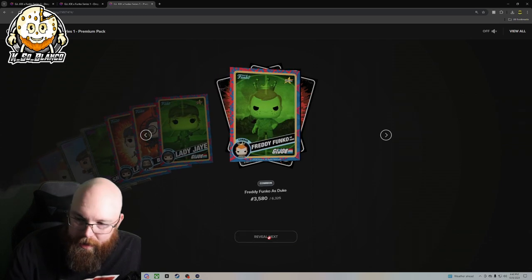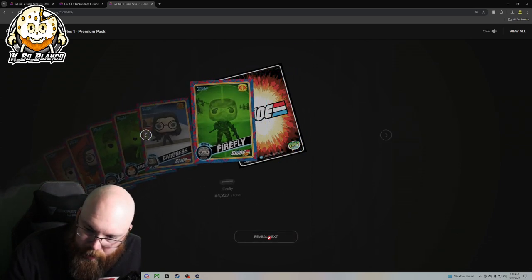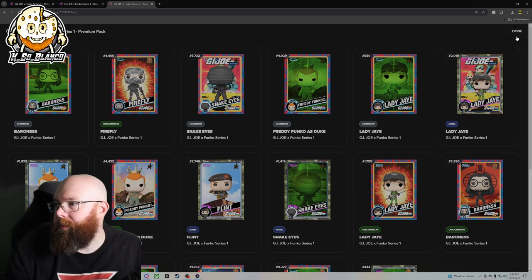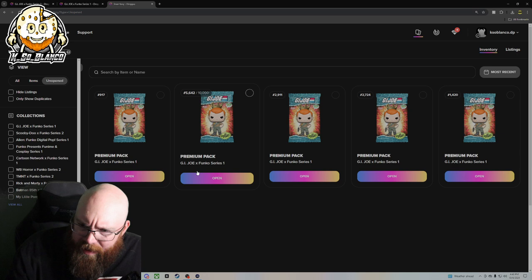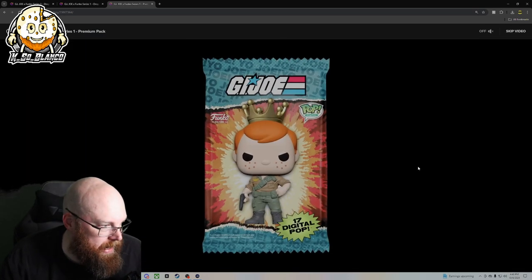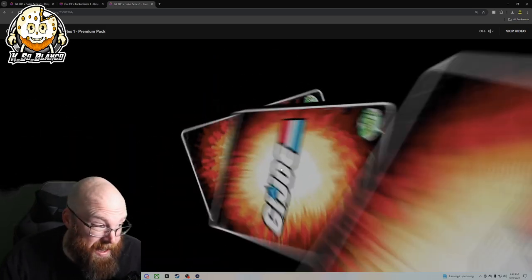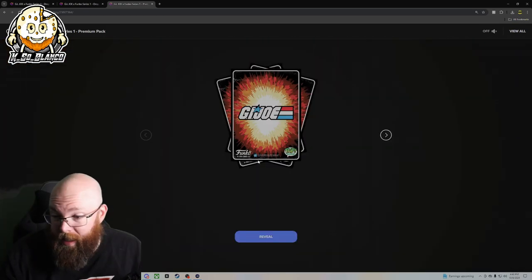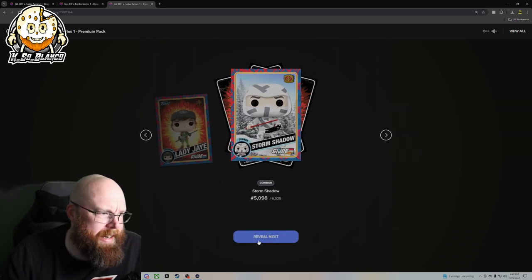It doesn't look like we're doing too good on these pack openings. Got rare Storm Shadow. The next pack we're going to open is 5,642. Open says me — it's not open sesame, it's 'open says me.' I was today years old when I found that out — not really, I found that out like a couple months ago, so I've been saying it a lot recently.